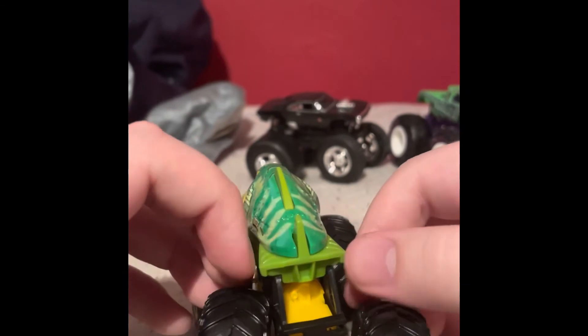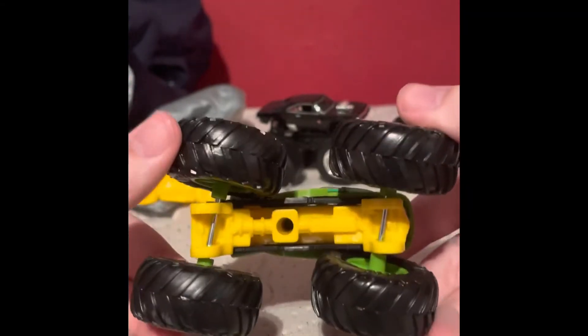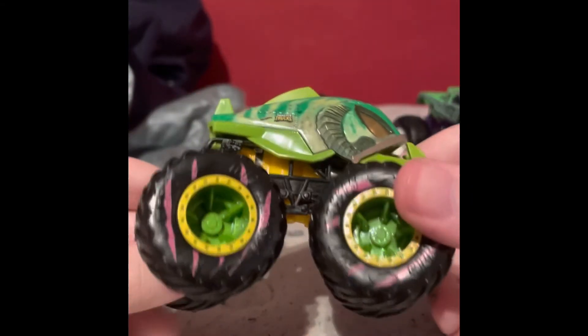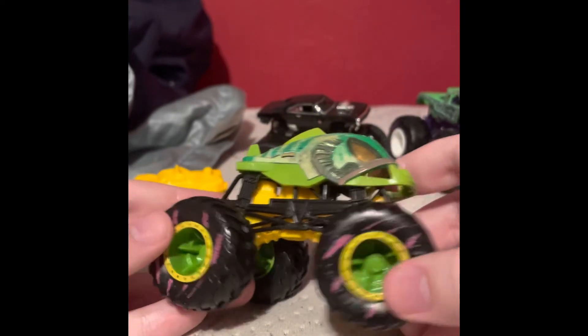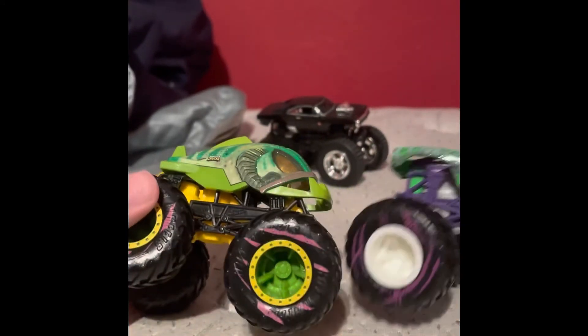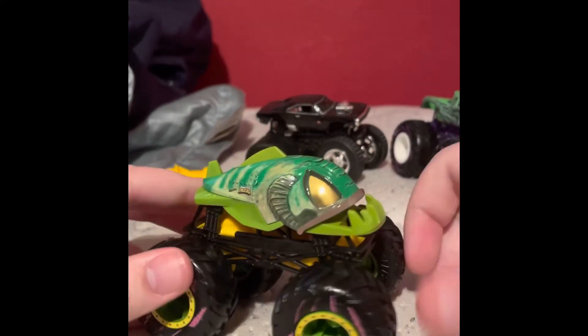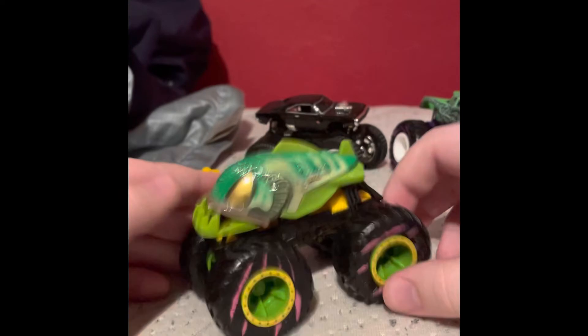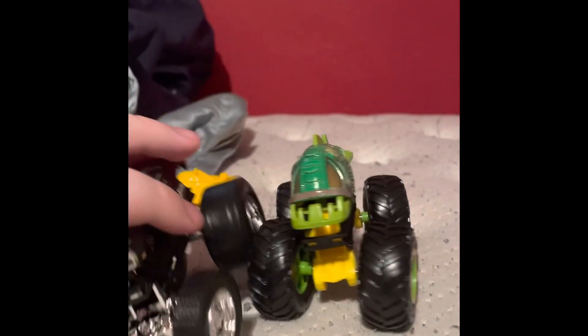The rear has tail fins with a turbine. It's got a black roll cage, a yellow chassis, olive green rims with yellow bead locks, and pink scratches on the tires this time. That's basically everything you can review for the Piranha Swamp Monster.